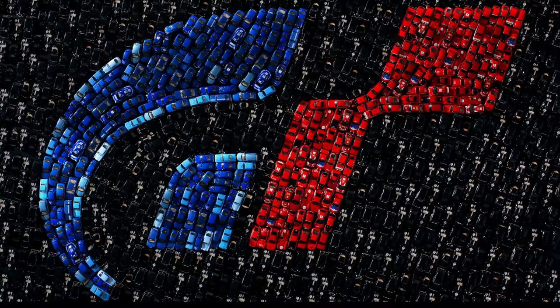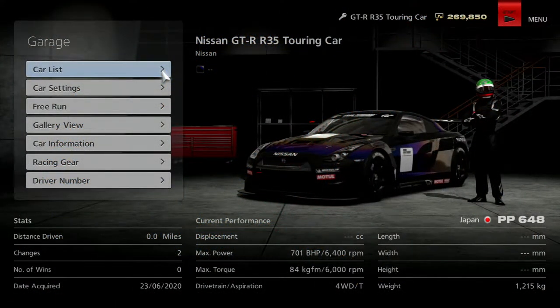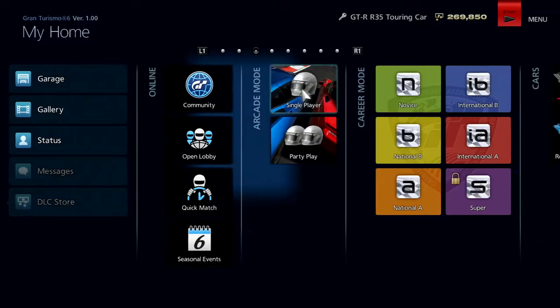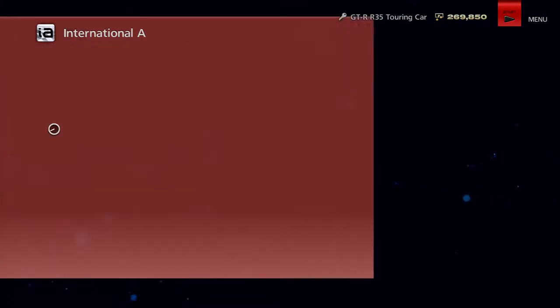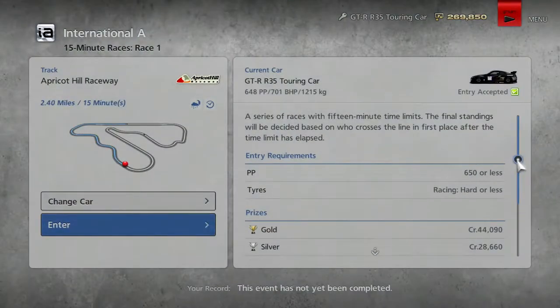Hopefully you guys enjoy today's video. So today what we're going to be doing is the 15-minute races, and we are taking the Nissan GTR R35 Touring Car. We've put so many upgrades on it, I needed to put an 85% performance limiter on. We are at 700 horsepower. I have a feeling this is going to be a little bit overpowered, a little bit cheating, but it's going to be fun. We're going around Apricot Hill Raceway, then the Ascari Track, and then the Nürburgring. Let's start with Apricot Hill Raceway.